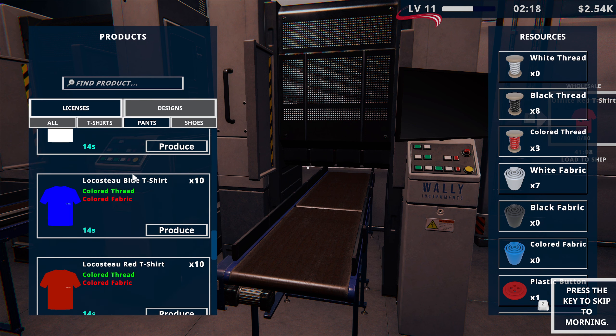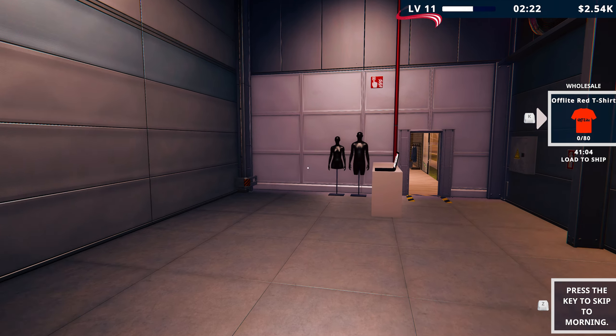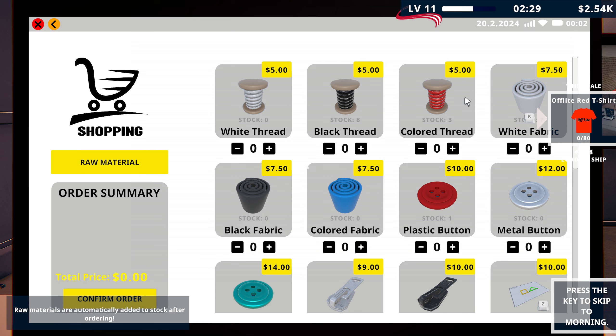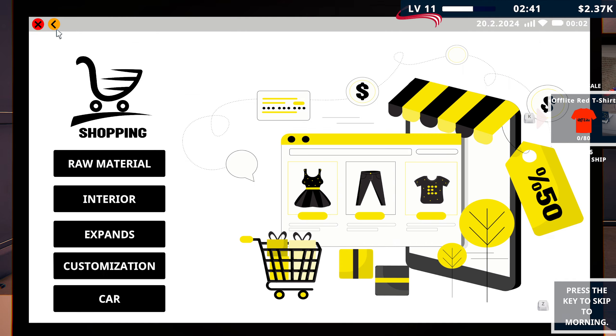I think we're going to need some materials as well. We are indeed — we're going to need some coloured fabric. Let's get some of that before we do anything more. Coloured fabric is there. Let's get a good healthy chunk of these — let's get 20 of those. We're always selling out anyway. We'll get some more black thread as well.